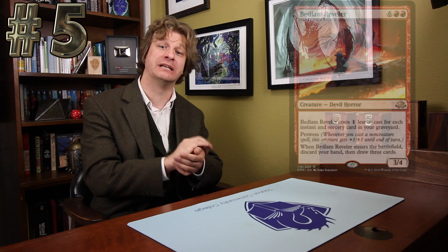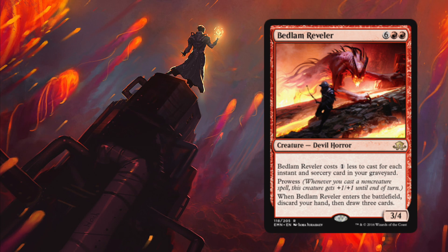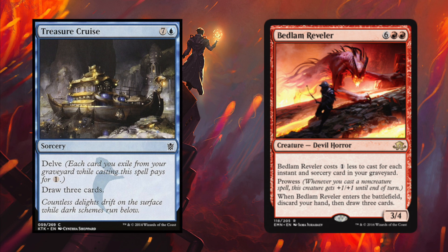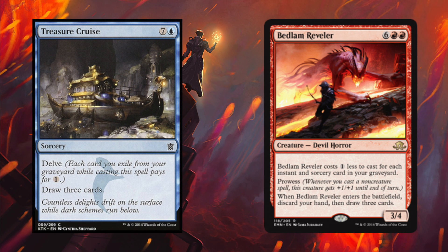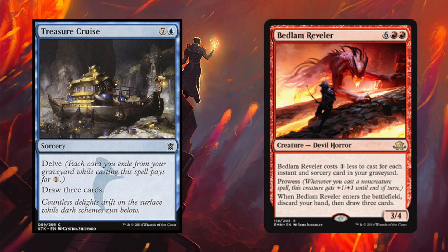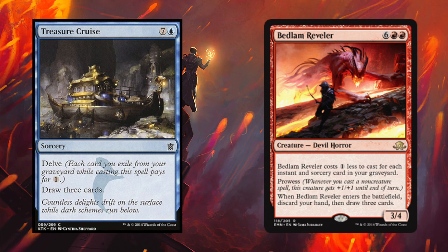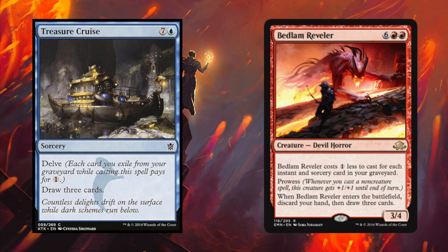Our number five card for Modern relevance actually wins the Hidden Treasure award for the set, and that is for a very special card called Bedlam Reveler. Why do I say this is a hidden treasure? Because in some ways, this is a hidden Treasure Cruise. Bedlam Reveler is six and two red for a 3/2 demon horror with prowess. However, Bedlam Reveler costs one generic less to cast for each instant or sorcery card in your graveyard. Also, when Bedlam Reveler enters the battlefield, discard your hand, then draw three cards.